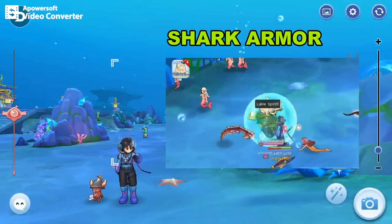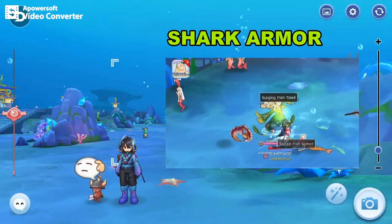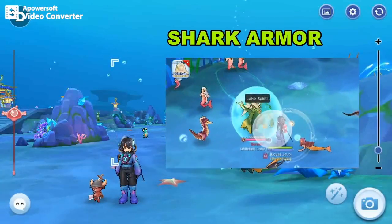The first one is the Shark Armor. This skill deals a lot of damage to nearby enemies. Flameguard won't help you in blocking the damage, so try to keep your distance when it is activated.